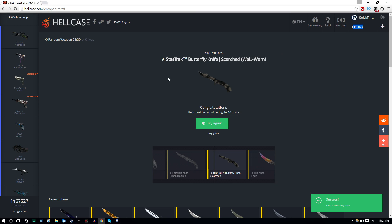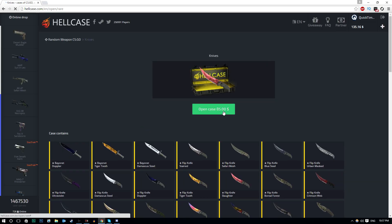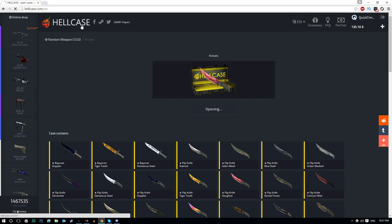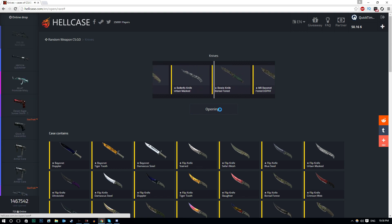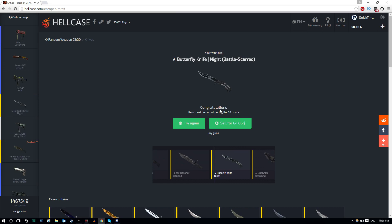Selling it back to the website — $135 received. Here we go for the double knife case opening! I'm about to click it — we'll do a regular left click. It said temporarily unavailable — at least it didn't take my credits. Let's try again. $85 withdrawn — second knife case opening! Butterfly Knife Night Battles-Scarred — ew, that's disgusting! That's such a trashy skin. I'm going to sell this back to the website.